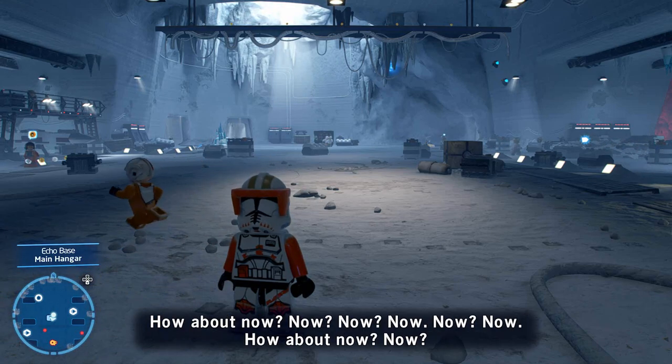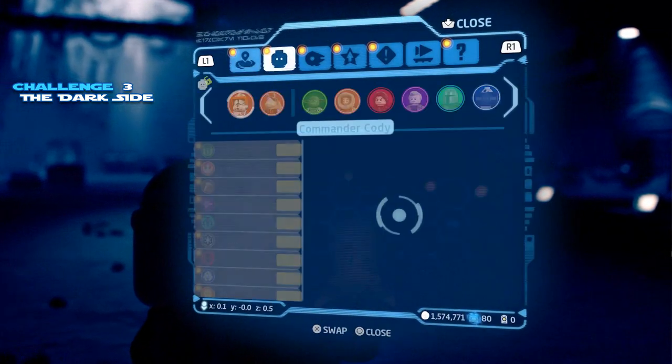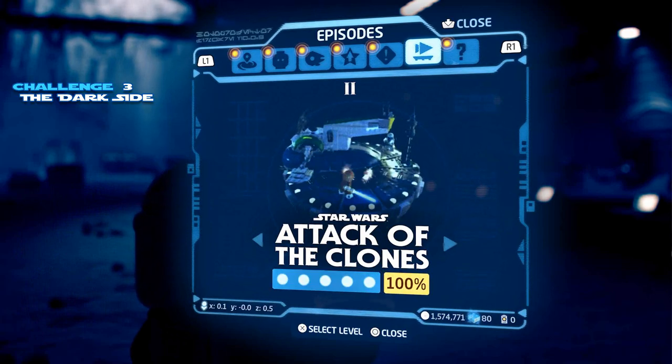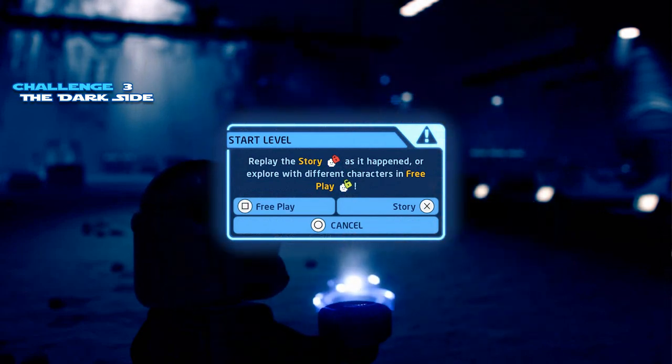We're standing here like a noob for way longer than we needed to, but we're going to pull up our stuff. Wait for it — challenge number three, the dark side. So if you did miss this in your story, it is basically impossible to get all the minikits and this timed challenge in one go, so we're going to go ahead and get it in our second go.